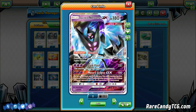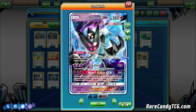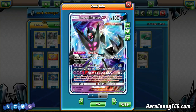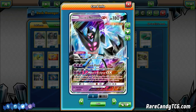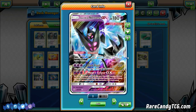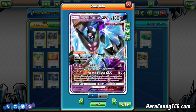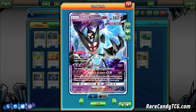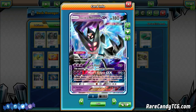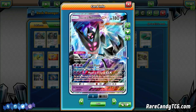Dawn Wings Necrozma GX is one of the new GXs from Ultra Prism. It has 180 hit points and a two retreat cost. It's weak to Dark, which is actually pretty bad — Zoroark is a very popular Pokémon — but not every deck runs Zoroark, so a lot of times the weakness isn't even relevant. Fighting resistance is actually pretty good in this format because of the popularity of Buzzwole decks. The main reason we're playing Dawn Wings is for the ability Invasion: once during your turn before you attack, if this Pokémon is on your bench, you may switch it with your active Pokémon — essentially giving your entire board free retreat.